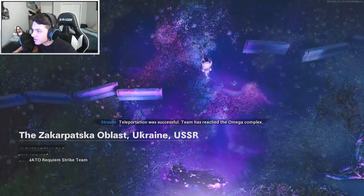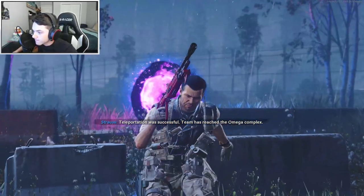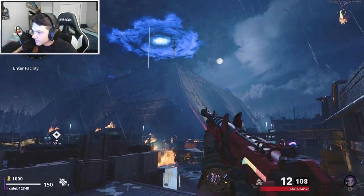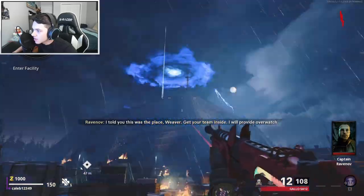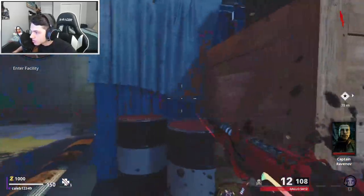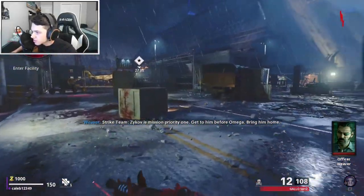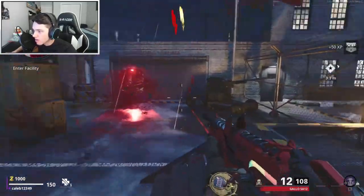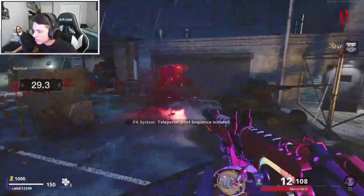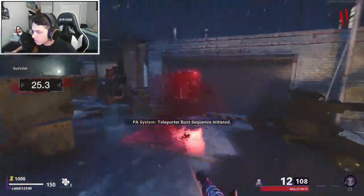Okay guys, teleportation for successor team has reached the omega complex. I'm just going to go back to the round. So this is the new map — what happens at the start is the rounds go up, I believe round five no matter what. So I usually want to go ahead and do the teleport as fast as I can.